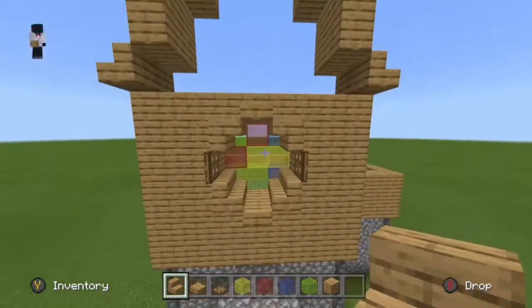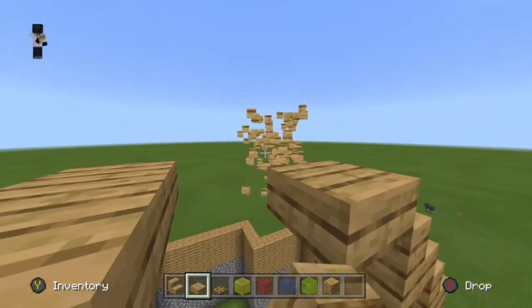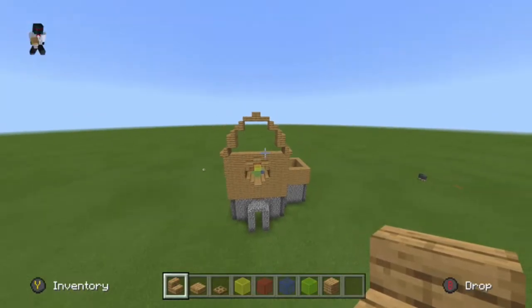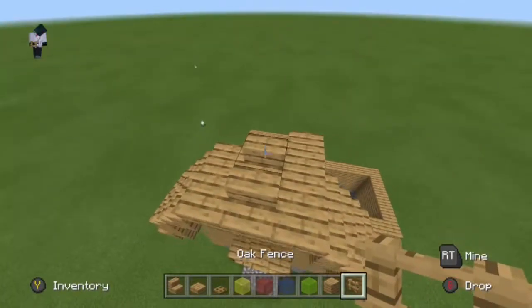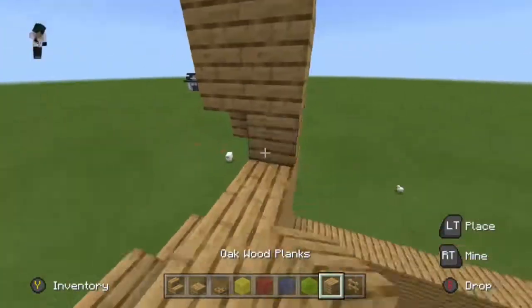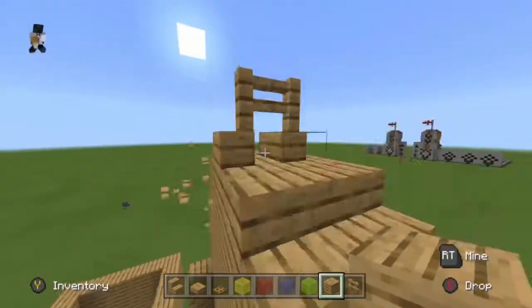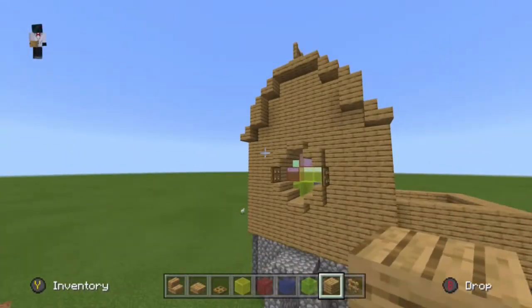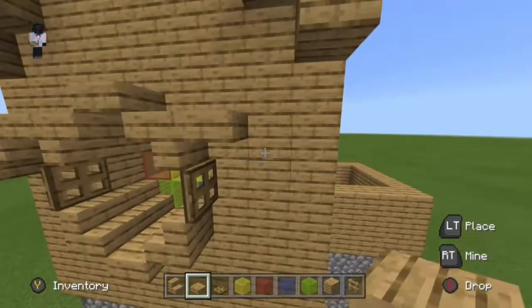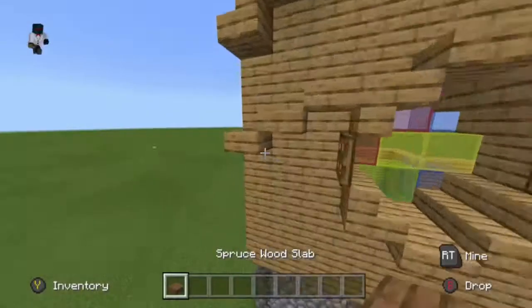Add some slabs, then add steps above for both sides. Add stairs in the middle — you know how a church has a pointy top, that's what you need to do. Add fences above that to give it the point it needs. Fill in the middle part. Most churches have a window there, so add a hole in the middle and add a divider so you can see where the window ends and the roof begins. I used spruce slabs so it doesn't look like a plain divider.